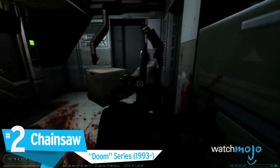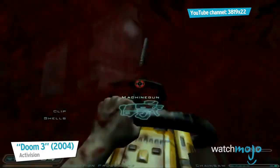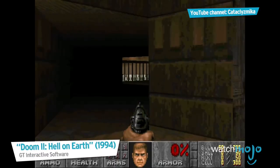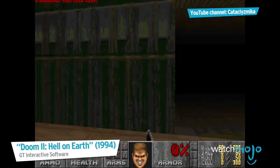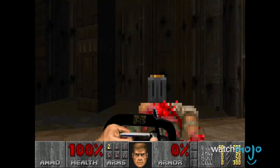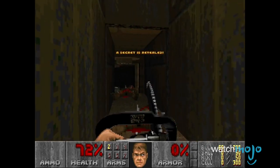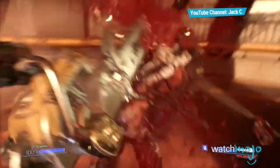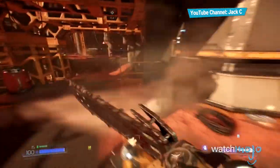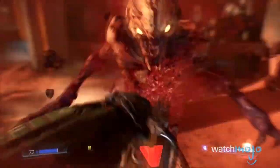Number 2: Chainsaw, Doom series. You can't beat the classics. Appearing since the original Doom in 1993, the chainsaw is essentially the original FPS melee weapon. While in the earlier entries the chainsaw was a great ammo-less alternative to guns, the newest entry implements a fuel mechanic that rewards chainsaw kills with massive amounts of ammo, encouraging a balance between gunplay and ripping and tearing through demons.